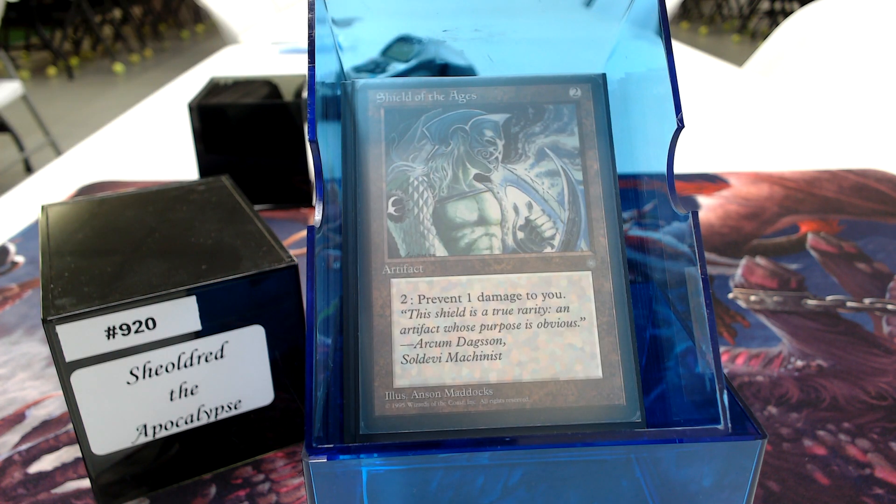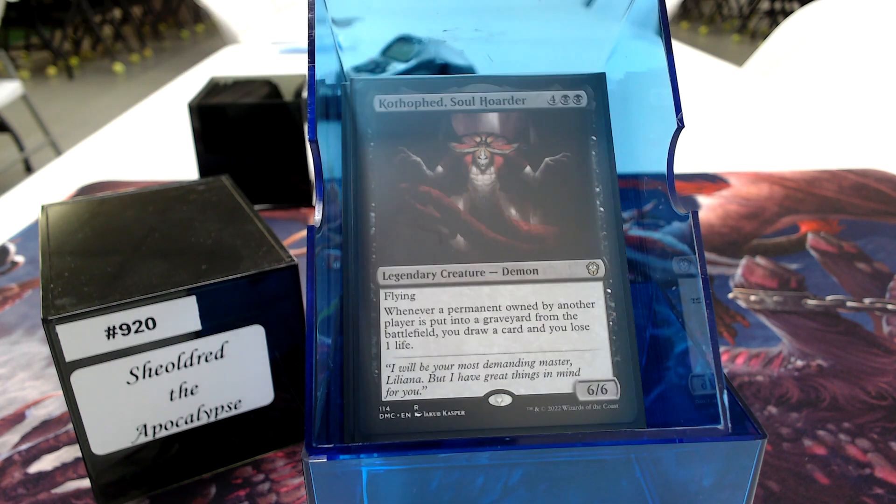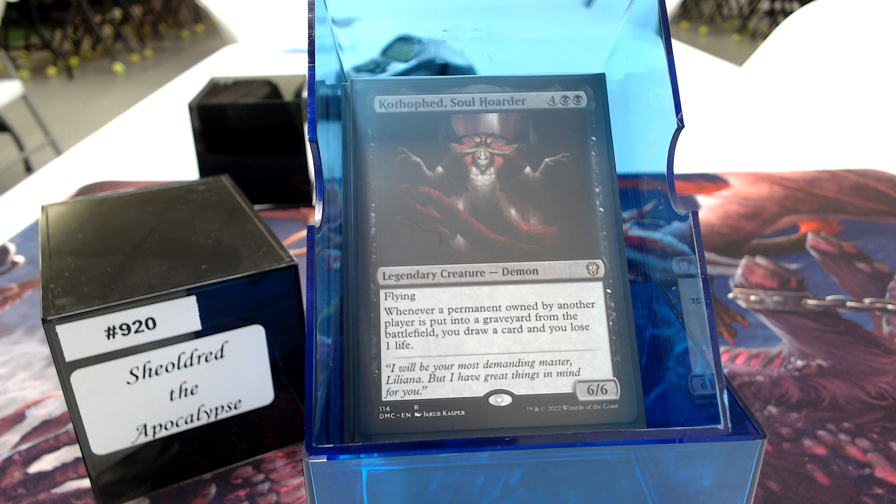Shield of the Ages — one of the downsides to playing Sheoldred is you become public enemy number one. One of the guys here recently, Cody, said 'Brian, let me borrow a deck.' I threw him this one, and halfway through the game he goes, 'Why don't you give me this deck?' It's good, but so many people target you. Catophonus: whenever a permanent owned by another player is put into a graveyard from play, draw a card, lose a life, then gain 2 life.